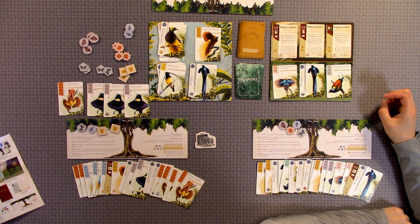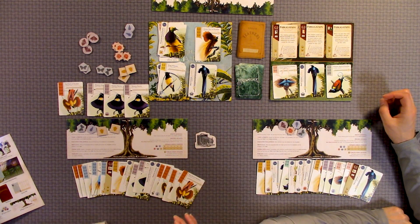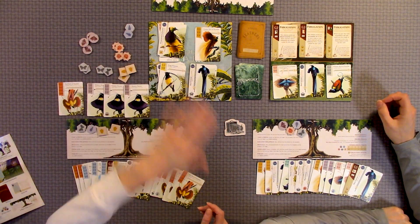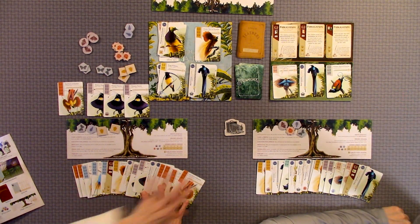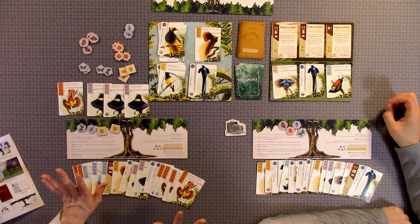That covers the five actions you can choose from. You keep going until someone has 14 cards in their photo journal or until the deck runs out. Once that's done, you make sure everyone has had an equal number of turns. Whoever has the first player marker — once the trigger is hit, you go around the table so that everyone gets the same number of turns before scoring.